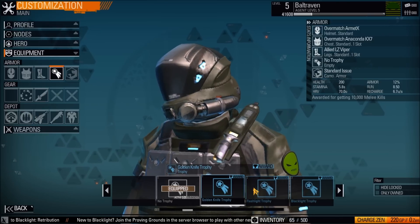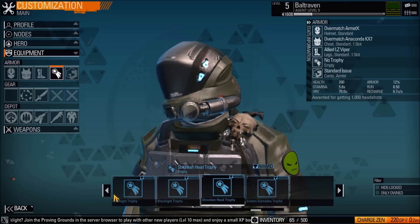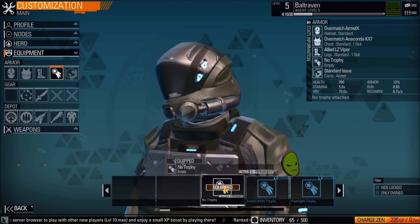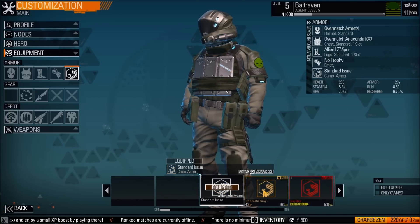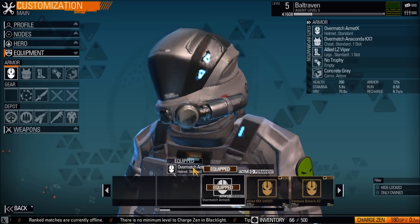These are little trophies that you unlock and get to show off — no one really sees them except for you. So if you want to make yourself feel better, you equip those. And then camouflage. Actually this one is only 40 GP, so I'll purchase it. Confirm. Accept. There we go.